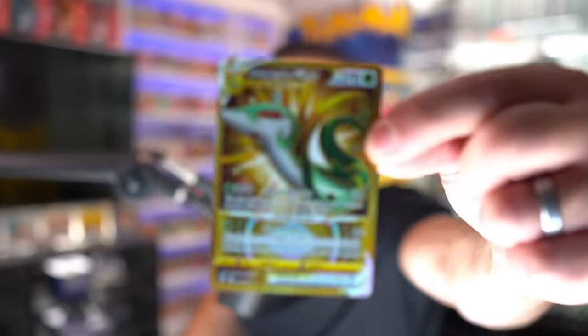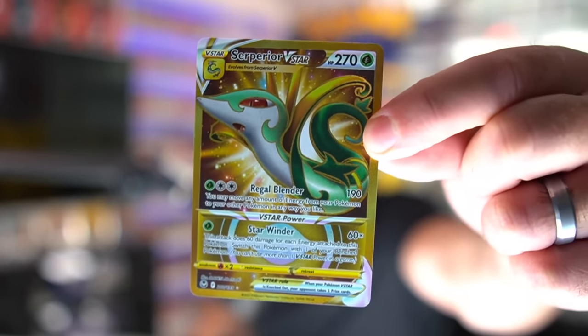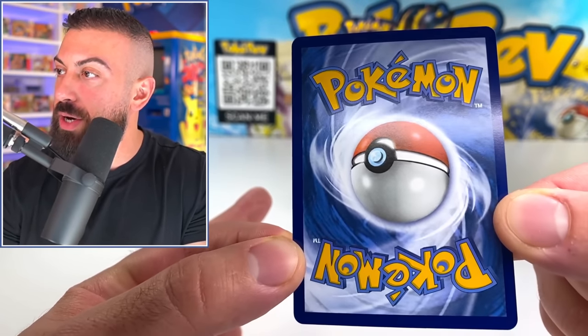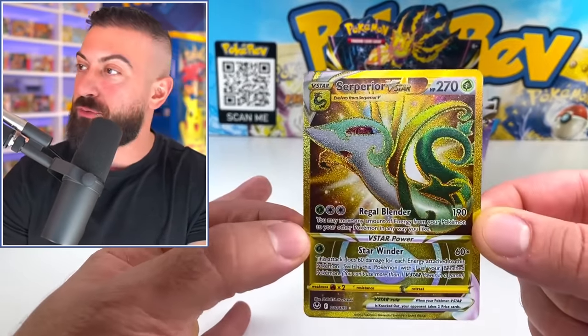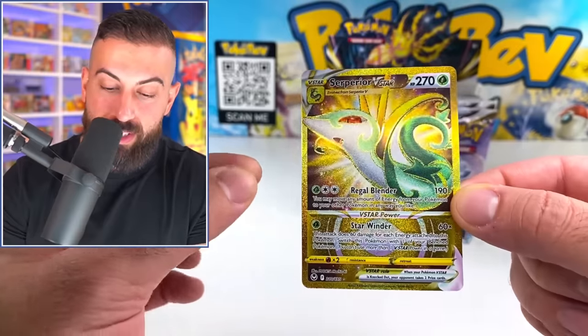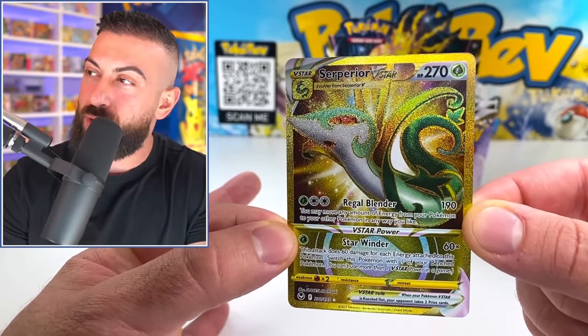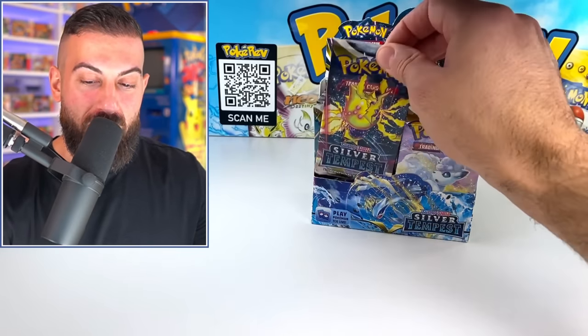No shot, bro. Pulling a Secret Rare just like that off the rip, bro. No way. Look at this card. The quality looks amazing on this thing. This actually looks like Brilliant Stars quality. Look at this card. It's actually perfect. This is pretty much a very good shot at a 10, besides the centering is a little off left to right. That is amazing. We got a Secret Rare gold card on the first pack. You got to be kidding me.